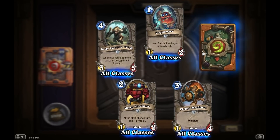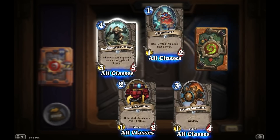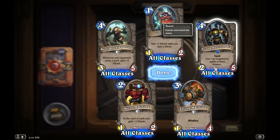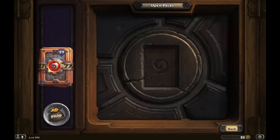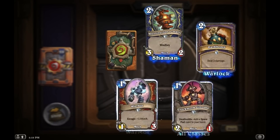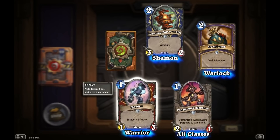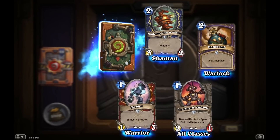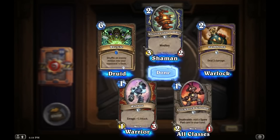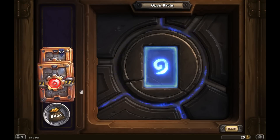Definitely unremarkable here. Burly Rockjaw Trog — whenever your opponent casts a spell, gain plus 2 attack. Wow, that is definitely a nice Legendary then, it's going to be summoning those for me. Arcane Nullifier X-21: Taunt, can't be targeted by spells or hero powers — definitely a pretty nice taunt. 29 packs to go. Clockwork Gnome: add a Spare Part. Spare parts are definitely the thing now. Warbot — Enrage plus 1 attack, kind of junk. Recycle: shuffle an enemy minion into your opponent's deck — it's a little pricey, and that minion comes back giving them longer play. I don't know if I'll be playing with that one.